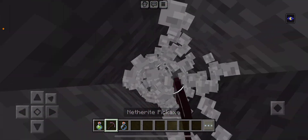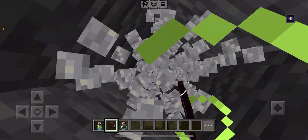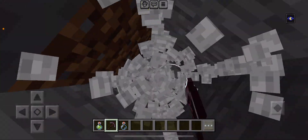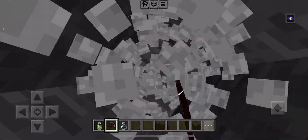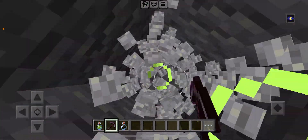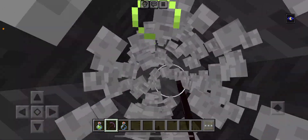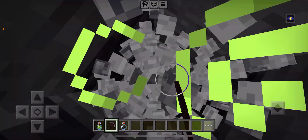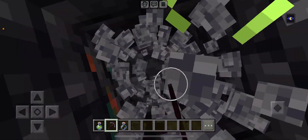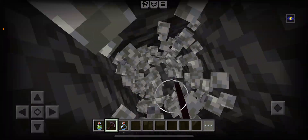Let's keep digging — we're getting somewhere. How deep is this cave? We're getting pretty deep. Oh, we hit deepslate — there's still some wood and stone and that sort of stuff. We'll travel through this stuff.